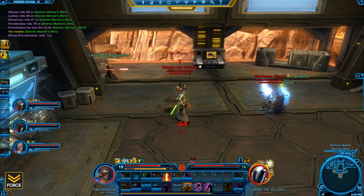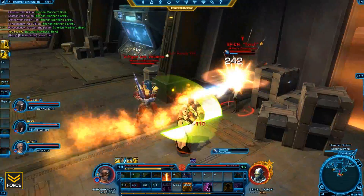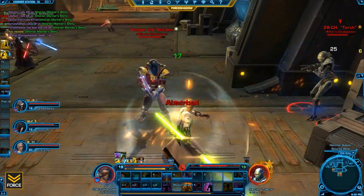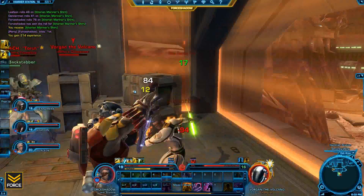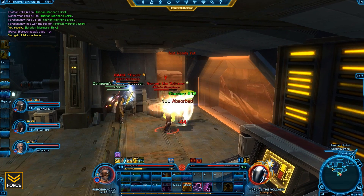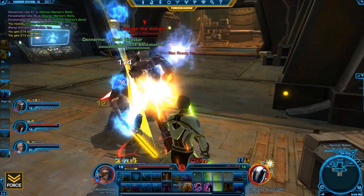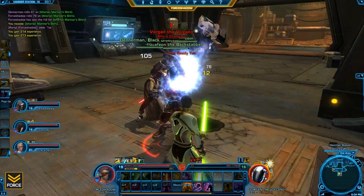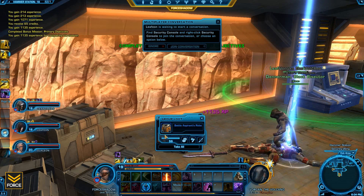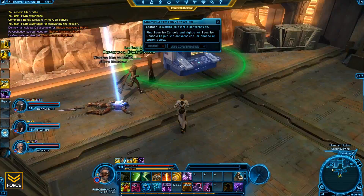This is the next boss fight: Vorgind the Volcano. He has two elite adds with him. I suggest taking out the adds first — the boss himself isn't really much of an issue and doesn't do anything ridiculous. Take out the adds first to put yourself in a good position, then have the tank hold the boss in the corner and just burn him down. The adds also have a flamethrower, so make sure you keep them away from the healer and point them in the opposite direction. Pretty basic tanking stuff. I did end up getting the loot drop — a huge upgrade, even if it doesn't look as cool.